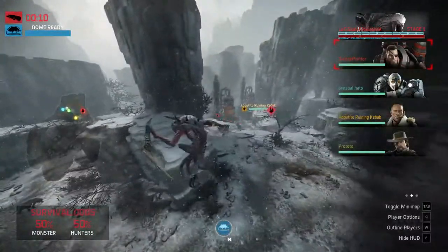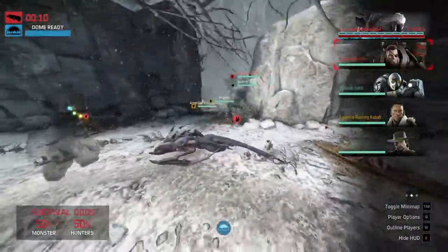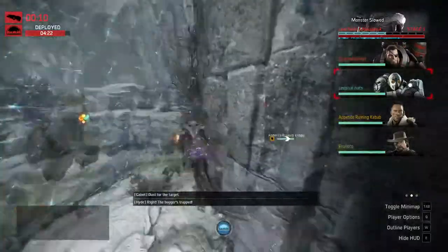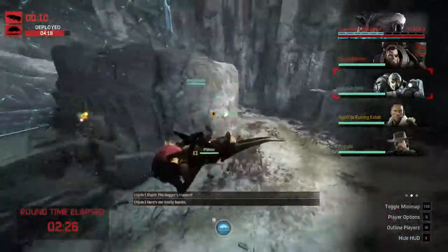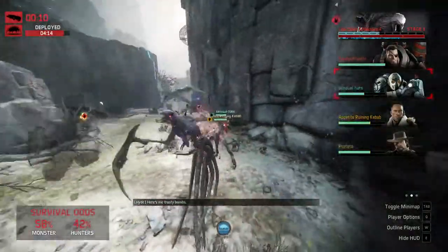Support is all by themselves. There is the tracking dart. Support could get the dome, but support would end up getting killed pretty quickly. Now run back to your team — support's just going to die.